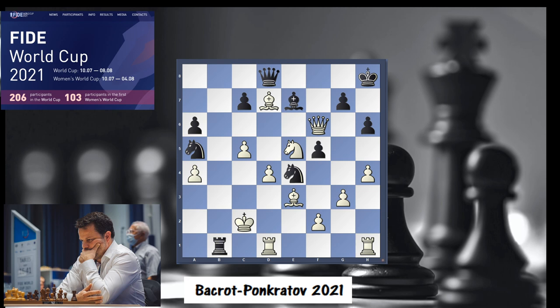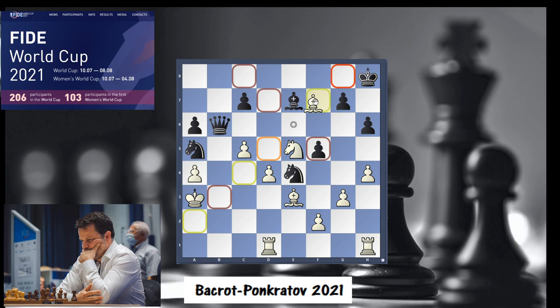Nevertheless, King takes B2 was played, then Qb8 check, and Black took the queen. So Qb6 was played, then Bf7 and Qf6. White now has two rooks for the queen.